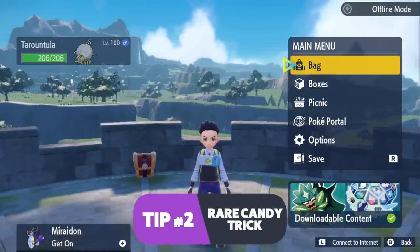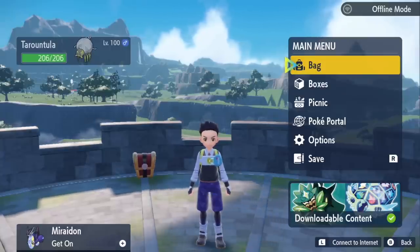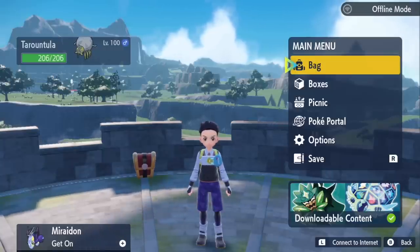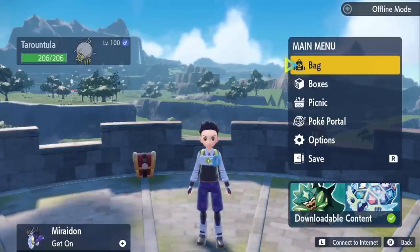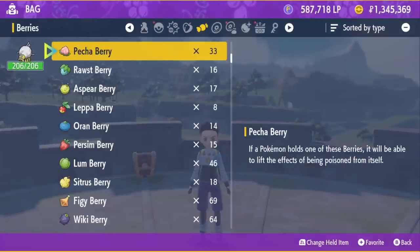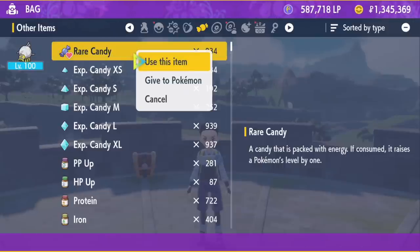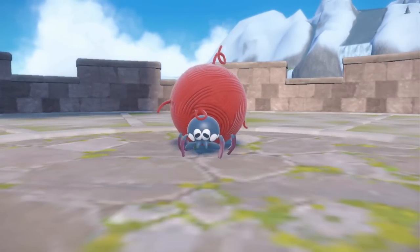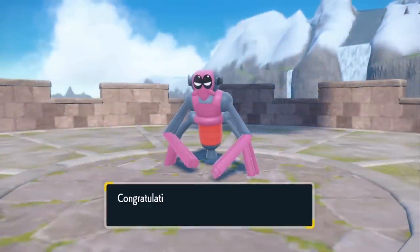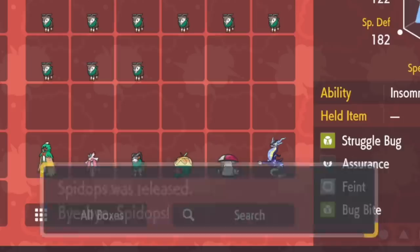The next tip is something the game doesn't tell you — this was actually introduced in Pokemon Sword and Shield where it didn't tell you either. But if you have a level 100 Pokemon, whether that's from an old game, wonder traded to you, or you just gave it too many candies, you can actually evolve it at level 100. So if you were wonder traded a shiny Magikarp and you wish it was a Gyarados, you can actually do it. In this case, we're going to give this little spider a rare candy — you can see it's level 100 and it's going to evolve. This should work with pretty much any Pokemon as long as you meet the evolution requirements; for friendship Pokemon you'd still need max friendship, then give it the rare candy.